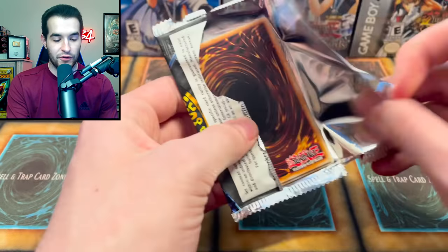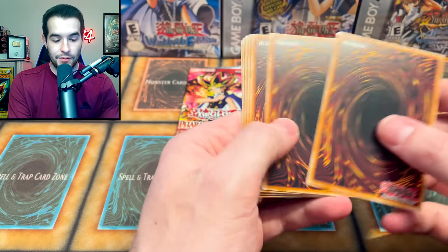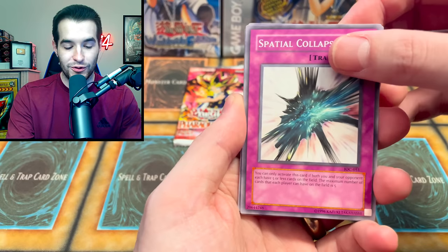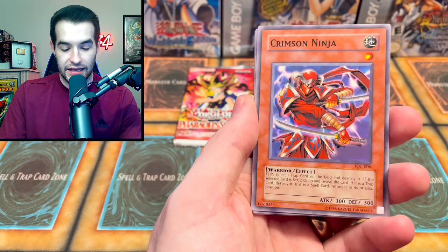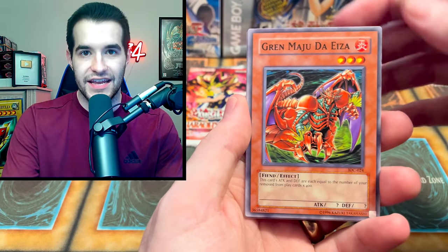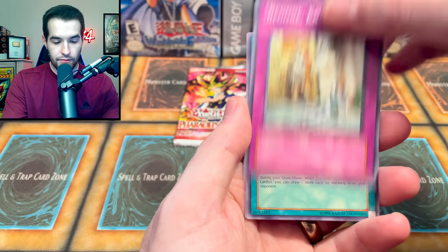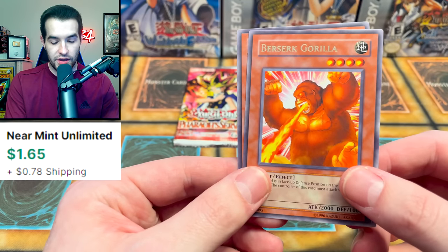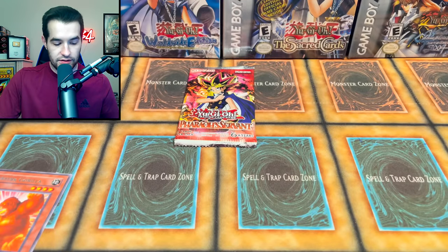Invasion of Chaos - let's get something good out of this. We've been doing this pack trick; it hasn't actually really worked, though it worked with the Blue Eyes Toon. We've got a Crimson Ninja, Chaos in Grand Maju - be gone, knave - Heart of the Underdog, and a Berserk Gorilla. I think that card's actually worth something, like maybe a couple bucks, so maybe not that bad.